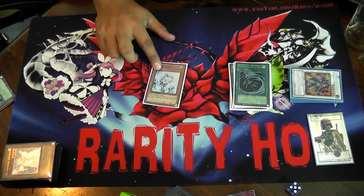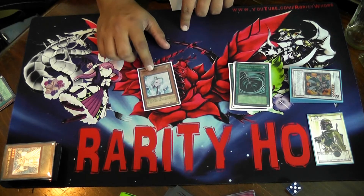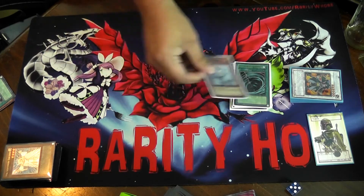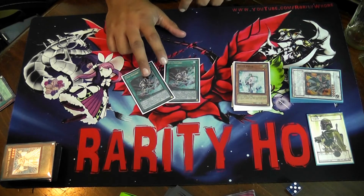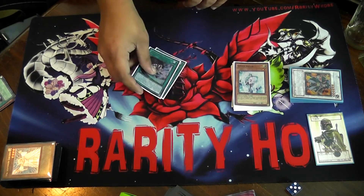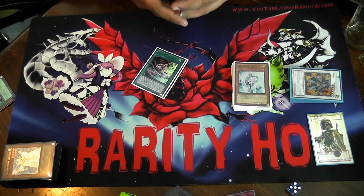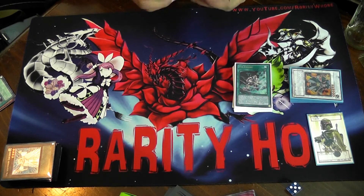One extra Effect Veiler — I've got two in the main. If you're facing a deck that is really hurt by Effect Veiler, this will super definitely help you out. And I like it over Breakthrough Skill in this particular deck, because if you mill it, it still counts as a Light. Two Xyz Encores — one of my favorite cards. Just the fact that it can't be responded to is amazing. And it just shuts down — if you're facing a deck that really focuses on summoning one Xyz to start a chain, like Infernities, then you can really shut them down. One Mind Control — Mind Control is amazing. You can Xyz and Synchro so much with this deck that you can easily take an opponent's monster and just get rid of it.